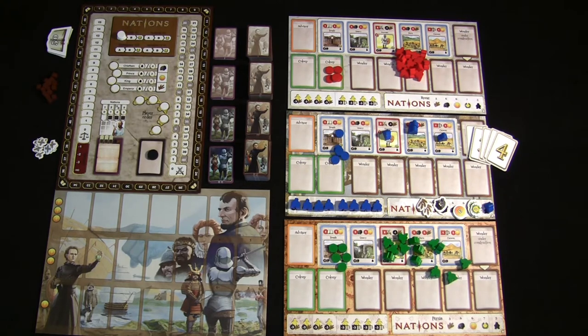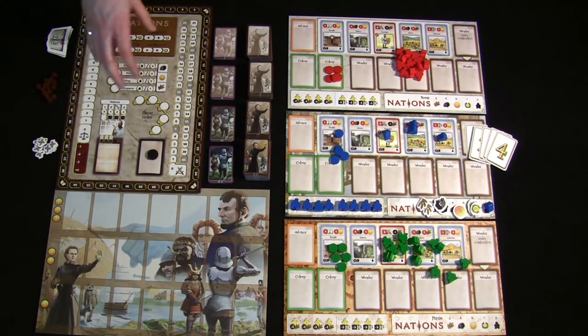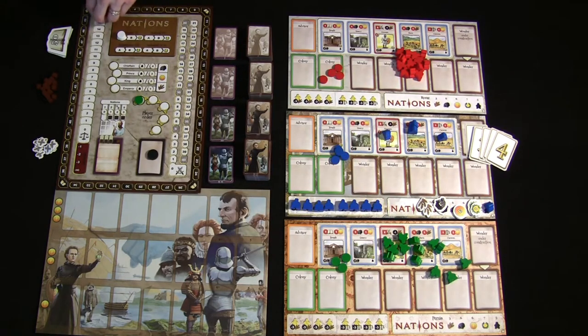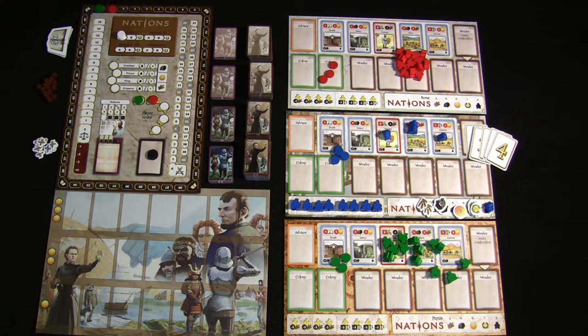To set up the scoreboard, first pick your player order. The first player starts with the least heritage — just one heritage book — while the last player starts with the most. In a three-player game, the first player starts with one book, second player with two, and third player with three. This player order fluctuates throughout the game based on gameplay choices.